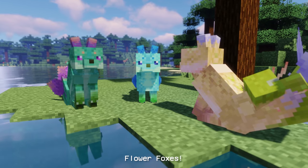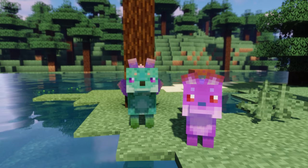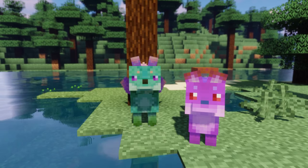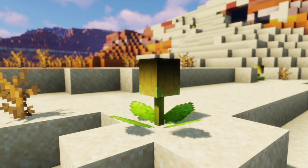For the first mod, we have Flower Foxes. This mod adds cute and lovable foxes made of flowers. You can command them to sit and they can also help you fight. They grow from seeds into pods into babies and then into adults. The seeds of foxes can be found in 5 different biomes, which include the desert, where the seeds are most commonly found.